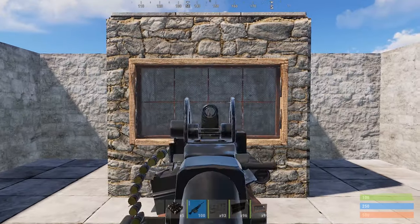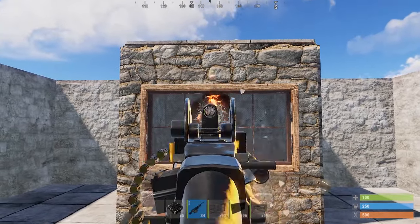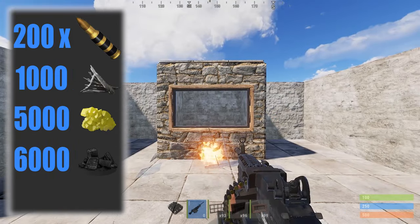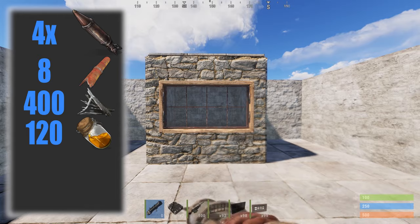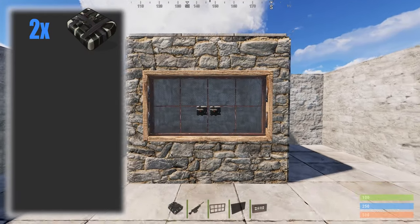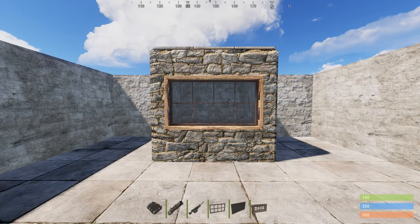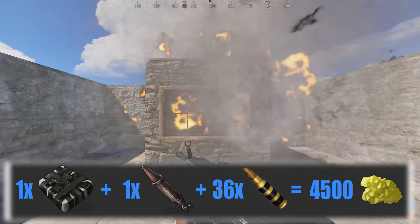The reinforced glass window is a great item often used to look out from your base and to cover TC rooms as well. It has 500 HP and because it has a normal size surface, you can choose from the following basic methods. 200 explosive 5.56 ammo costs 1000 metal fragments, 5000 sulfur and 6000 charcoal. 4 rockets cost 8 metal pipes, 400 metal fragments, 120 low grade fuel, 5600 sulfur and 7800 charcoal. Two C4s total costs are 4 tac cloth, 400 metal fragments, 120 low grade fuel, 4400 sulfur and 6000 charcoal. The best combination is to use one C4, one rocket and 36 explosive 5.56 ammo, which costs 4500 sulfur total.